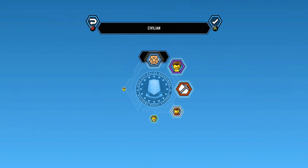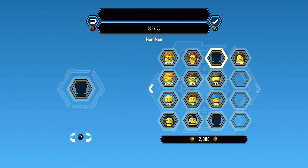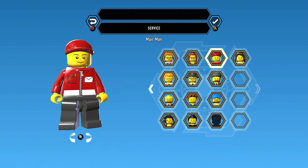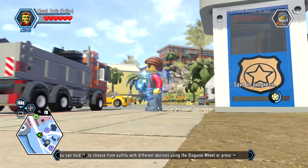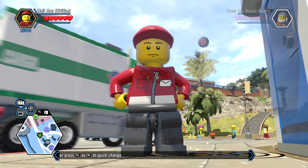I'm going to assume that the mailman is going to be under Civilian and under Service. The mailman is actually looking pretty cool. I mean, that's a weird-looking mailman outfit, but I like his red hat. I like his red suit. I wish that little envelope wasn't there, but a lot of these characters could be based on the European versions.